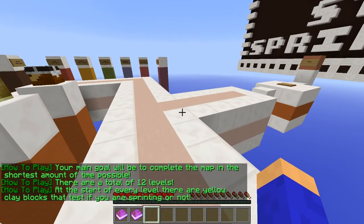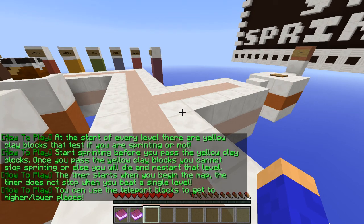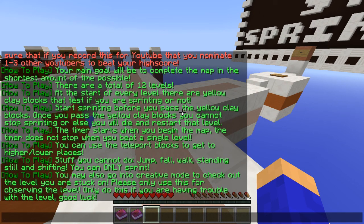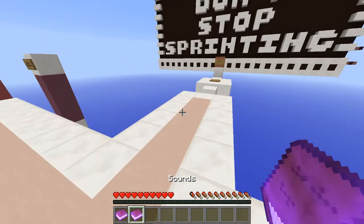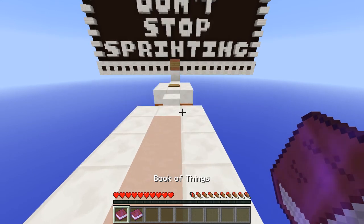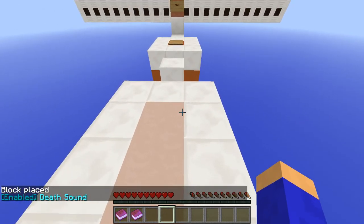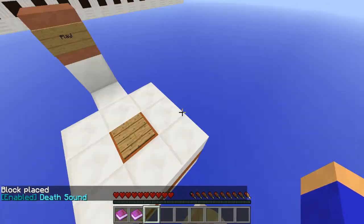Alright, the main goal will be to complete the map in the shortest point of time. There are only 12 levels, so it shouldn't take too long. At the start of every level, there are yellow clay blocks to test if I'm sprinting or not. Start sprinting. Okay, so we should be good. There's a book of things — oh, that's pretty cool. And then sounds — why not enable death sounds? And let's get started, let's go.